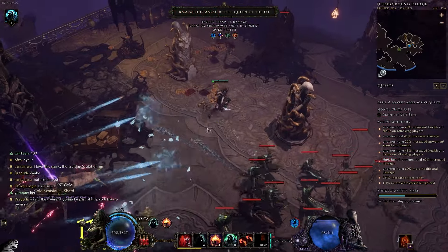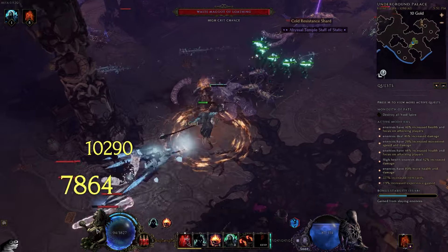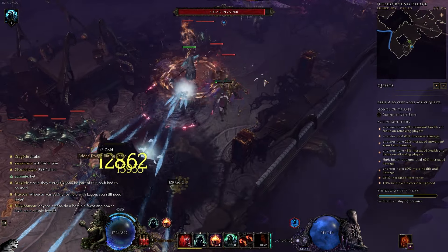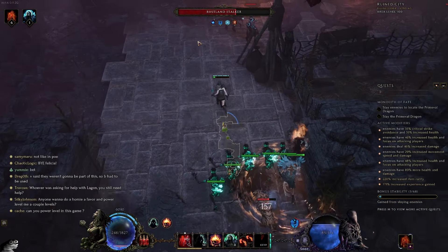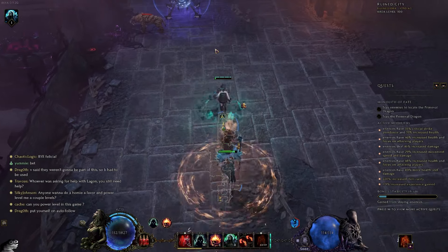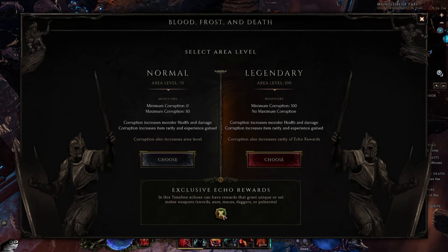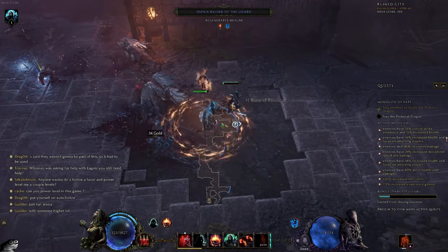You need both Exsanguinous and Last Steps of the Living at the same time to go low life. The good news is you can farm everything simultaneously. Lich of Scorn comes from the boss in Blood Frost and Death, which is the fourth monolith island. After progressing through Fall of the Outcasts, Black Sun, and Reign of the Storm, you can immediately farm Blood Frost and Death repeatedly. Last Steps of the Living also drops from the same boss as Lich of Scorn, and the monolith can give guaranteed legendary or set chest plate nodes to farm Exsanguinous.